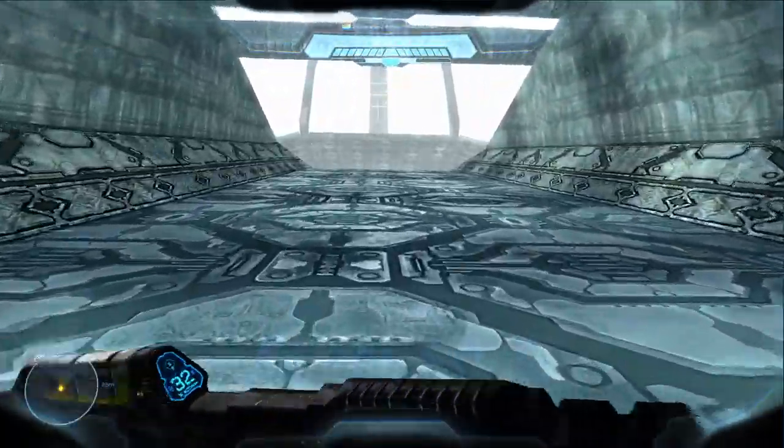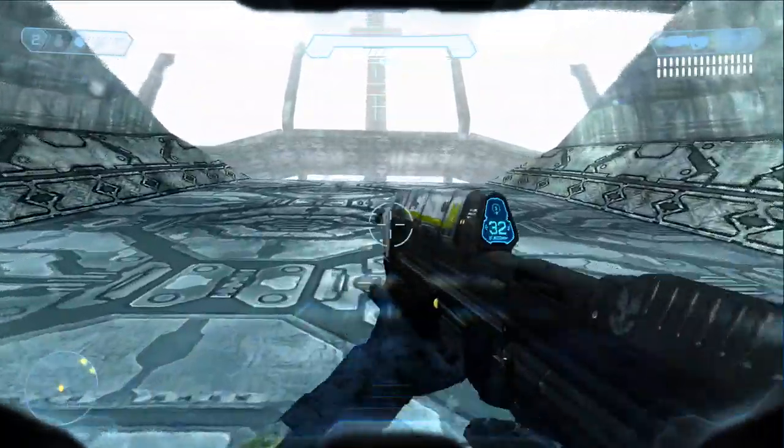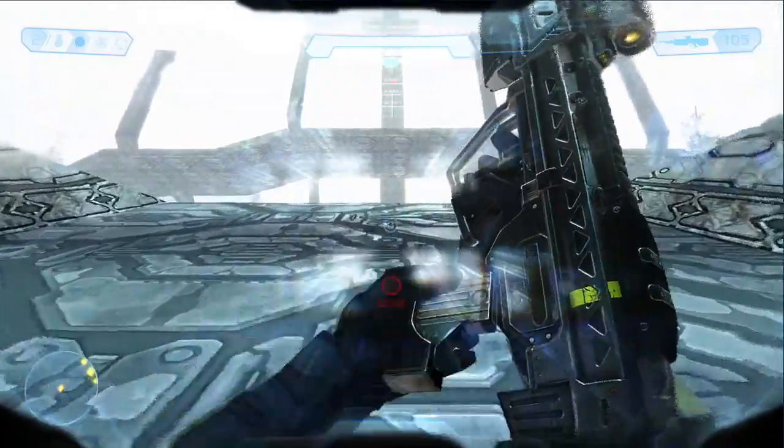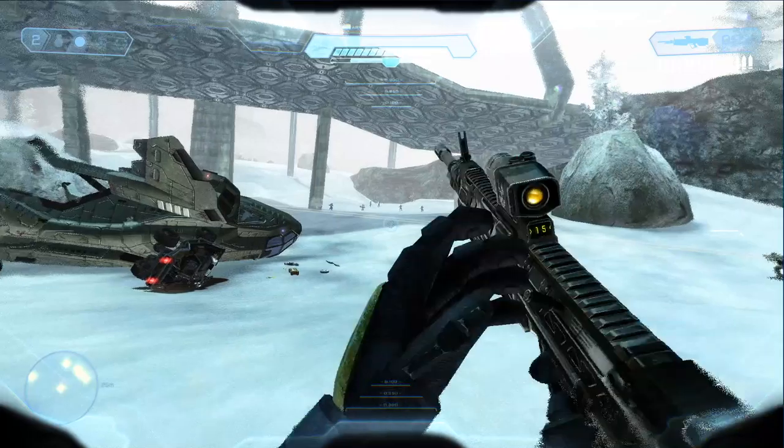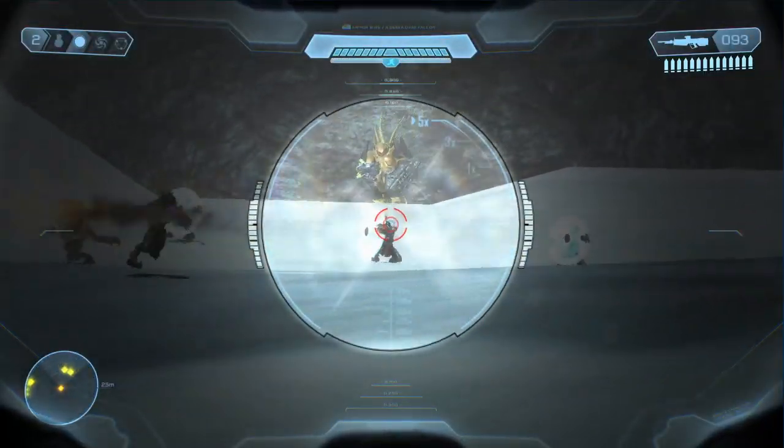Hello, in this video we're going to be talking about an area of SPV3 that we call the Cake. We call this area the Cake because it consists of three levels of natural terrain that lead up to the Assault in the Control Room's original pyramid.